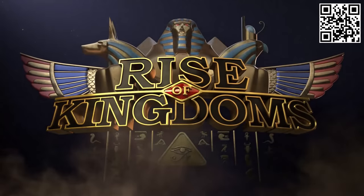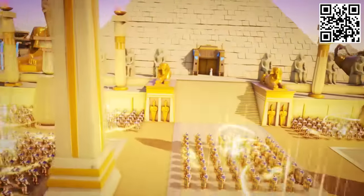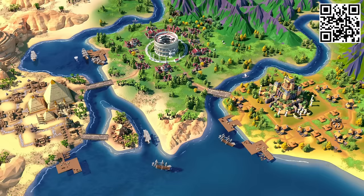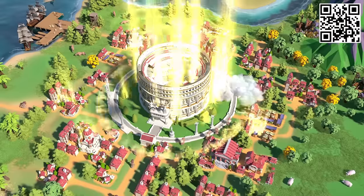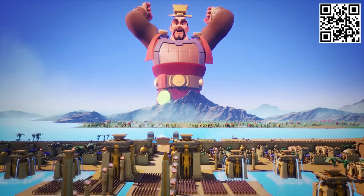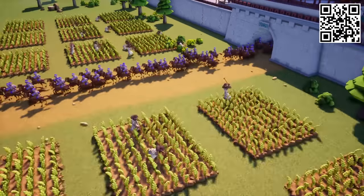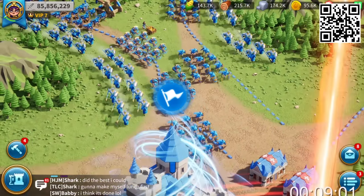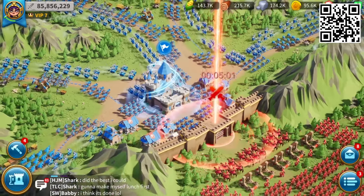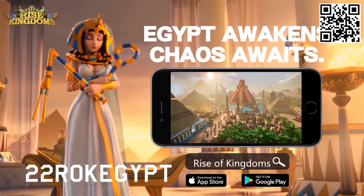Our sponsor today is Rise of Kingdoms - a free-to-play cross-platform strategy game that combines building and real-time battles. Rise of Kingdoms has added a new Egyptian civilization with powerful troops and sophisticated heroes. You can choose from 13 civilizations, recruit historical generals, train special soldiers, break through eras, collect resources, and build your dream city. You can farm together, destroy barbarians, or participate in kingdom battles across a 1.4 million square kilometer map. New players can get 200 diamonds and two silver keys using code PLAYROK, and you can win a round trip to Egypt through in-game community events.